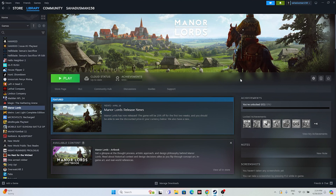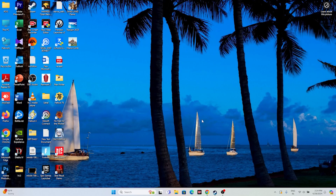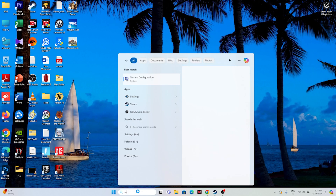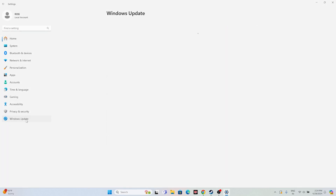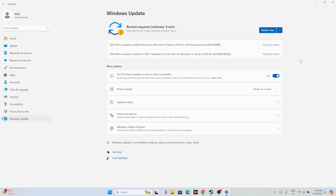The next fix is to update Windows. Go to Settings, then Windows Update, and make sure Windows is fully up to date. If it isn't, go ahead and install all available updates, as running an outdated version can cause game issues.